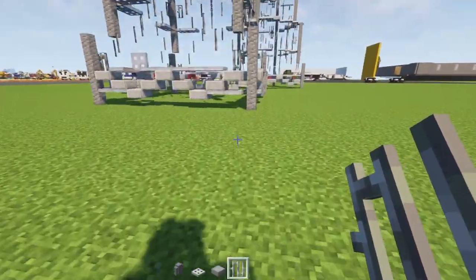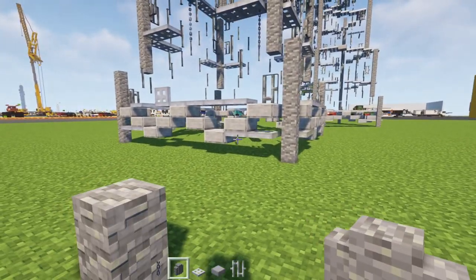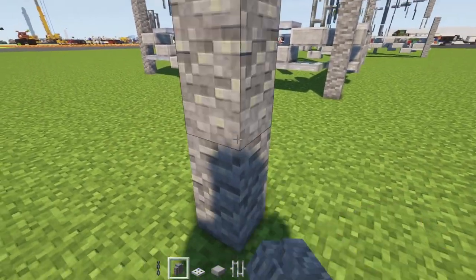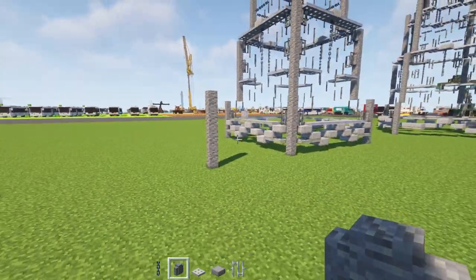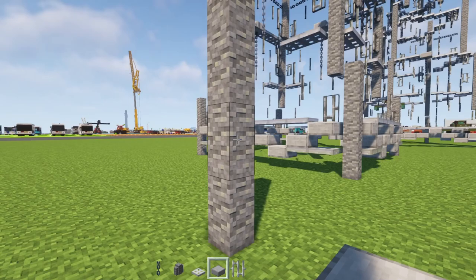First off, place down an andesite wall and make it four blocks tall — one, two, three, four — like that. Then add in smooth stone slab.